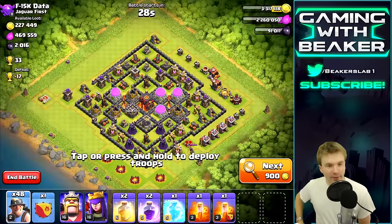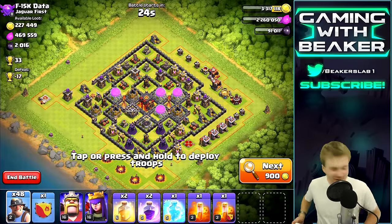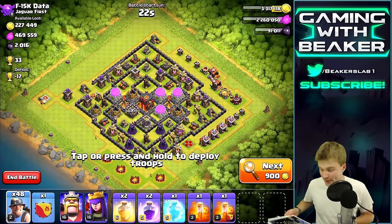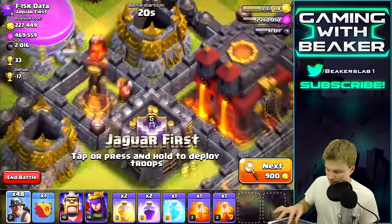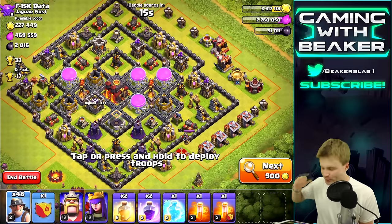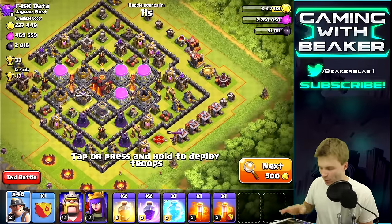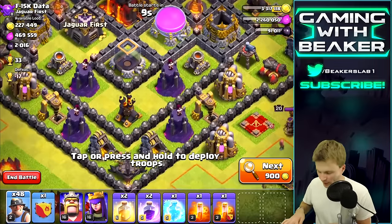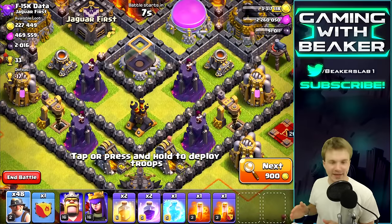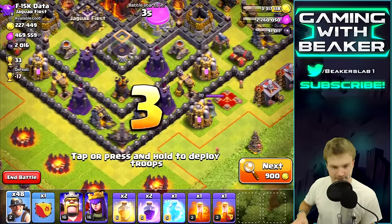All right, here we go - round two! I think we're gonna take this one. It's kind of a perfect base - we've got a Town Hall 10 here with one inferno upgrading, so that's definitely gonna help us. Why don't we go in from the other side and try to just swarm that one inferno. Also note the bottom of the base - all those wizard towers right in an area, kind of scary looking.